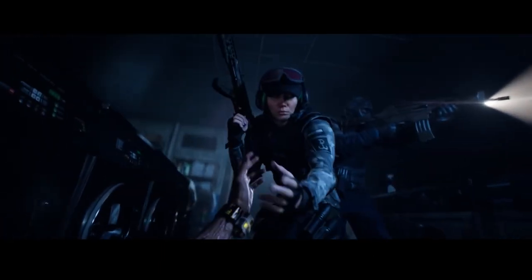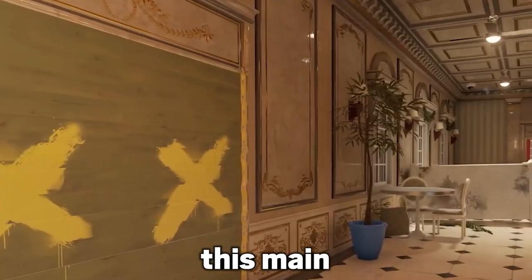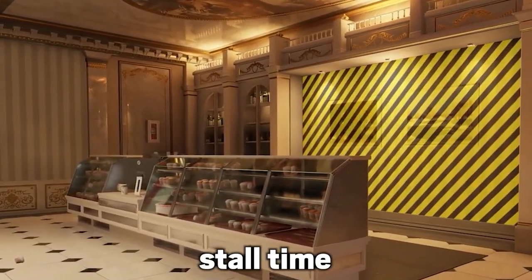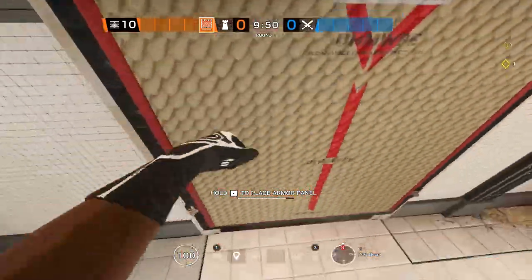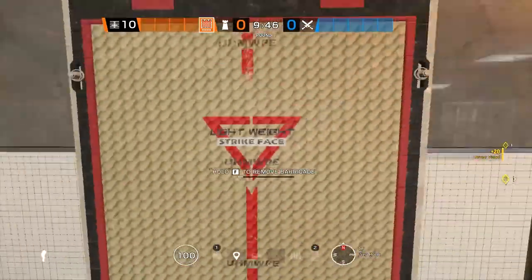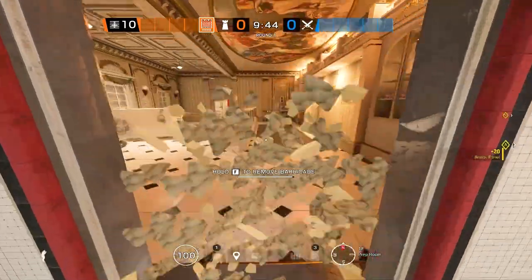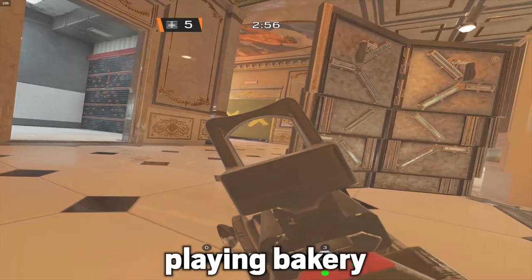The strategy I like to bring on Cafe Dostoyevsky when defending kitchen is with Castle. Some people like to reinforce the main wall by kitchen going into bakery, reinforce prep wall, stall time, but let people take bakery. You could castle that off and try to get some picks and defend that wall — it's a very viable strategy.